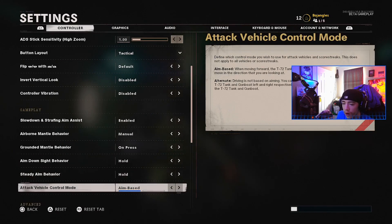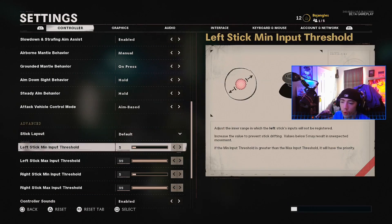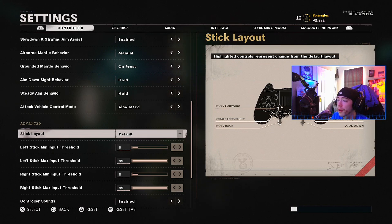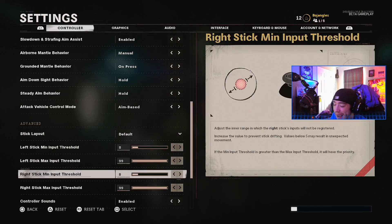For aim down sight, set it to hold. Steady aim hold, attack view control mode — aim based. All of these will give you the best accuracy. Now for dead zones — mine is set to eight. This controls how sensitive your sticks are, and eight is a really good value. Eight to twelve is normally where you want to be; it's personal preference, but that range is what most people play on. I play on the default stick layout.